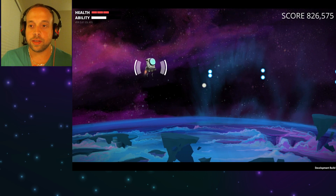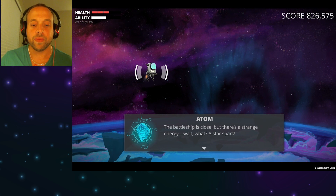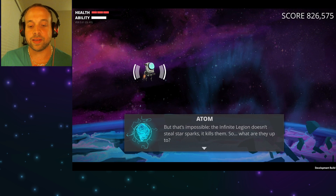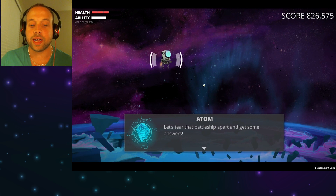I think a boss is coming up really soon. The battleship is close, but there's a strange energy reading. A star spark? That's impossible — the Infinite Legion doesn't steal star sparks, it kills them. So what are they up to? Let's tear that battleship apart and get some answers.